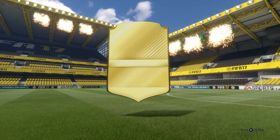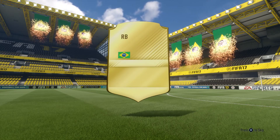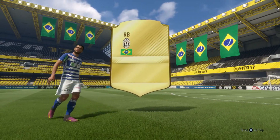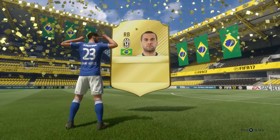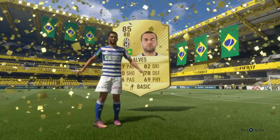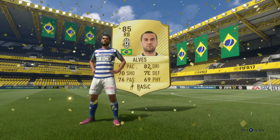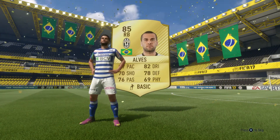It's gonna be... what's his name, the right back? I'm happy. I got a walkout - that's not bad. Danny Alves, that's his name! Why couldn't I think of his name? Oh my god, Danny Alves - at least I got a walkout. And that was in a mega pack. I guarantee you in the 50k pack I'll get nothing.